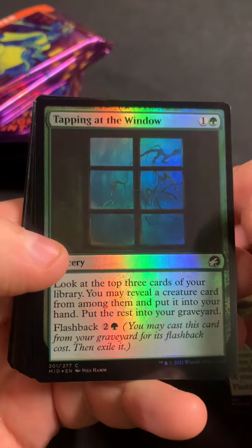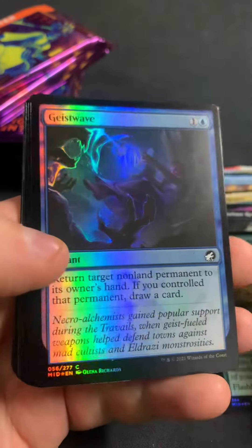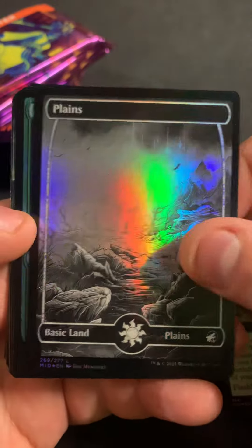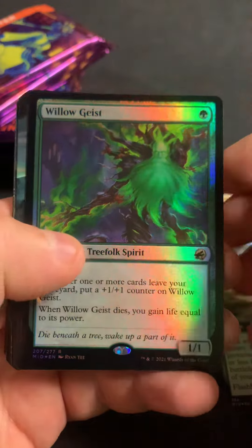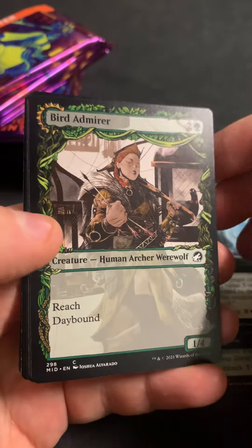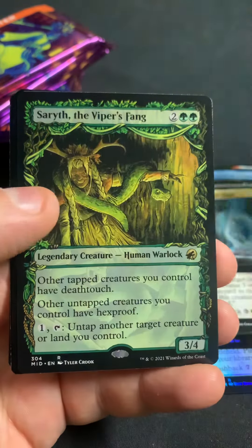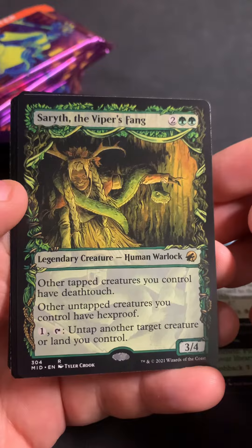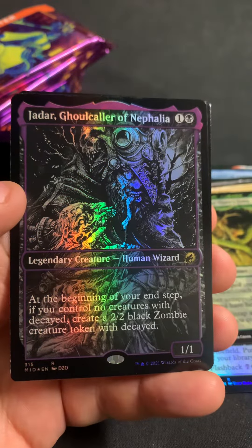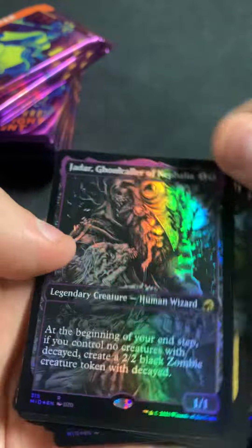Oh well, gotta give it a try — something different. Pack two, starting us off with our commons again. Oh there's a Jack-o'-Lantern. Alright, Oblivion Clue Shot, we got Plains as the basic, Willow Geist as the rare, Tomb Tyrant as the commander rare, Can't Stay Away as the extended. We got Bird Admirer, Village Watcher, Sarith, Viper's Fang as the showcase, Timeless Hauler, Jadar Ghoul Caller of Nathalia, and we got a Bird and a Zombie.